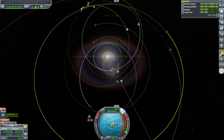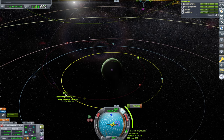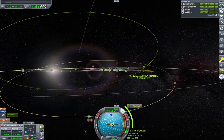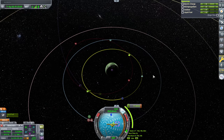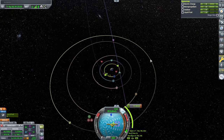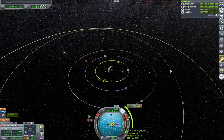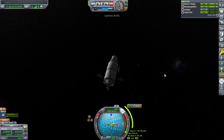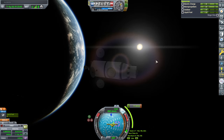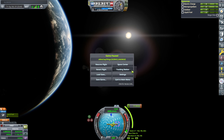Midcourse correction. There we have Laythe doing its thing again. The question is whether that's going to help us rendezvous with our target or not — I'll only really figure that out once the target's in orbit as well. We'll say a 17.3 meters per second burn in order to capture — in order to pass by Laythe in order to capture. And that'll be our midcourse correction.